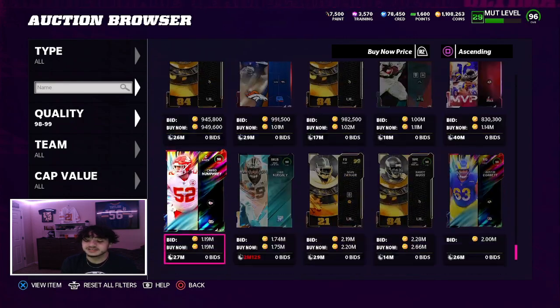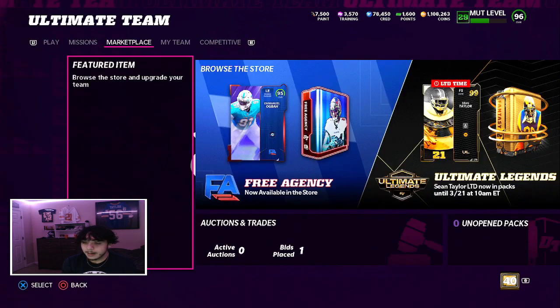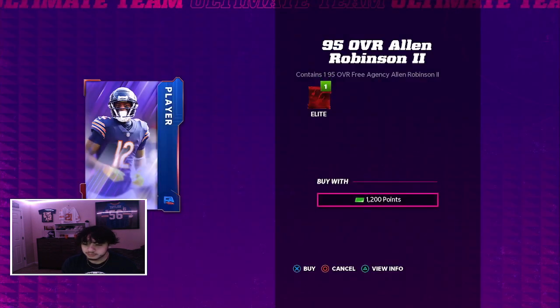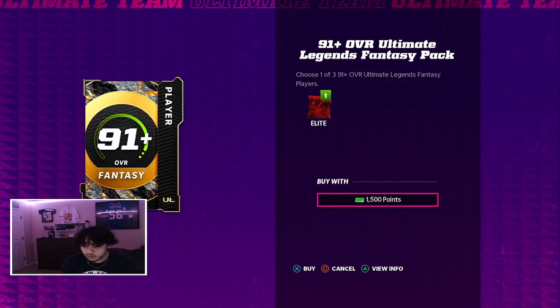It'd be hilarious if they took away Brady's career tribute card because he came back out of retirement. Let's go open up packs. Also Deshaun Watson is on the bronze - I didn't make a video yesterday so I couldn't talk about that. There's a new 95 A-Rob card. You're crazy if you think I'm buying that.